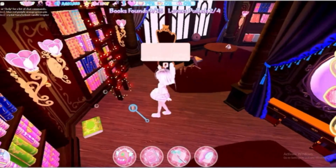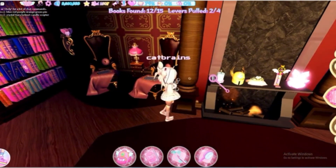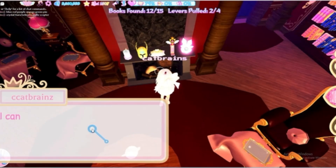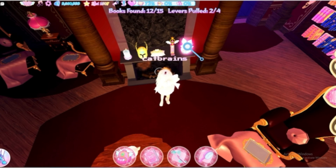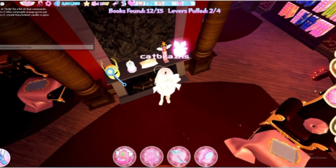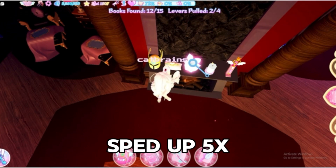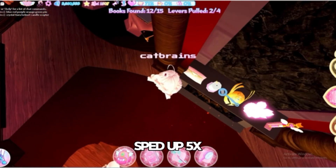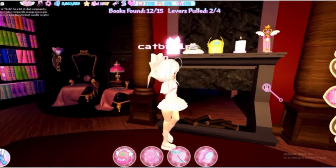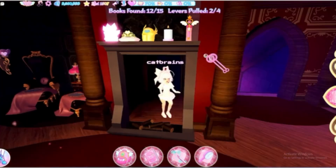There will also be a couple of books in this room — pick them all up. Pay attention to this fireplace and notice how all the items on it are the same as those on the door, but they're in the wrong order. Click on each object to rearrange them; it's a bit glitchy, so if something won't move, try approaching it a little differently. Once everything's in the right order, the door should open.